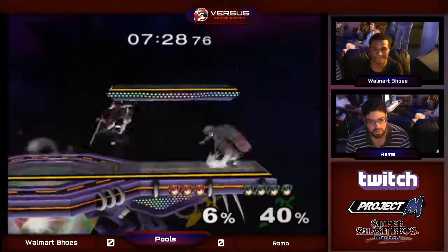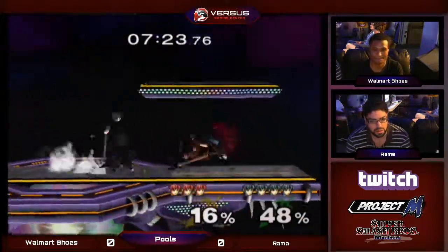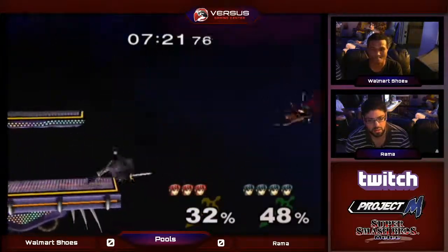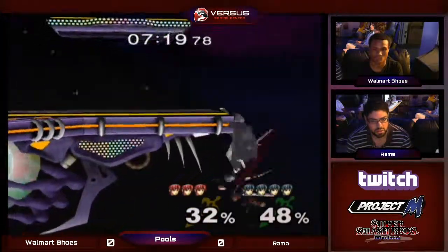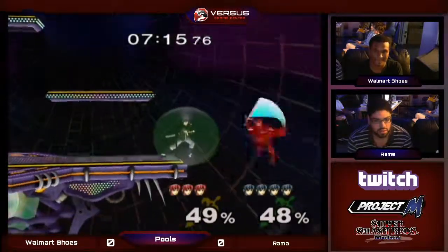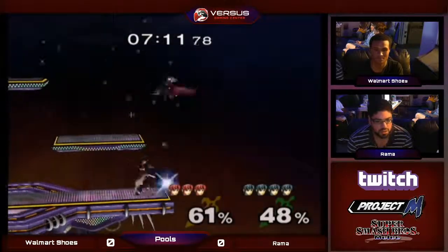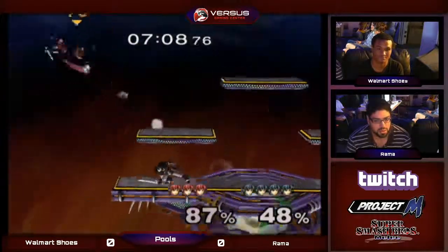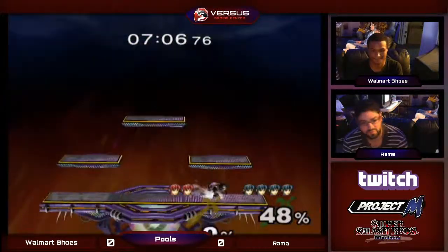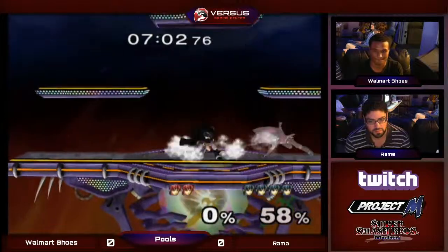Sometimes you have to end that early so they can get to the ledge — just up tilt to get him off. He baits out the counter but swings just too early, DIs in for the forward smash. Goes for the Marth killer — that was such a smart use of it, he got faired. Rama is dealing with this really well, this is like 20XX-level recovery dealing. Rama is just on point today.